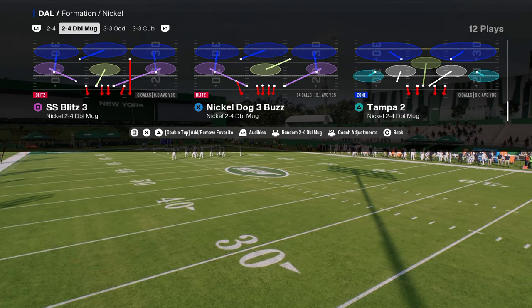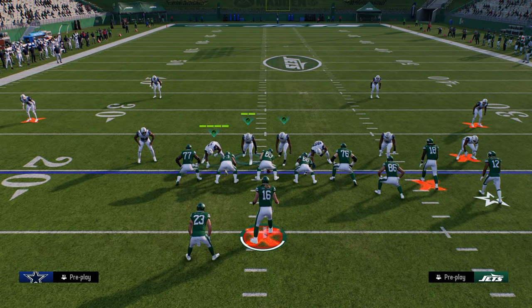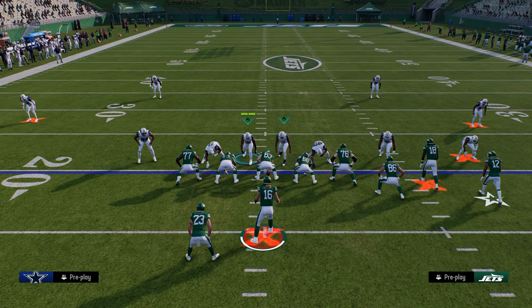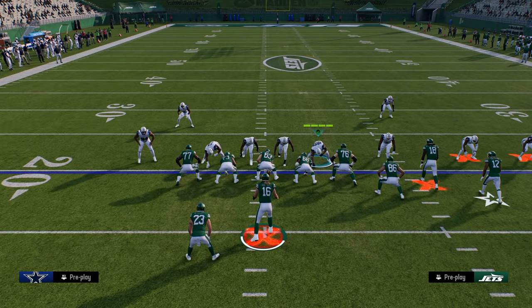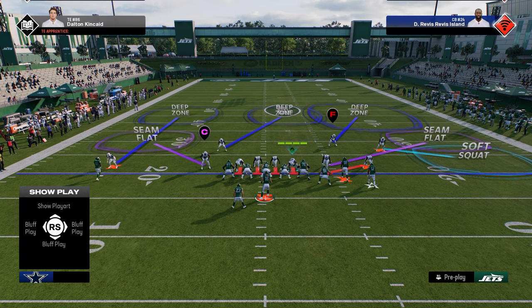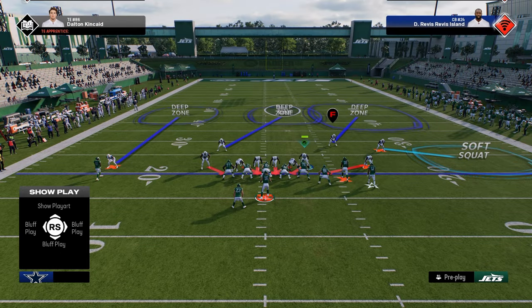To illustrate, I'm going to come out in the Nickel Dog 3 Buzz, and you can see it from zone and from man. For personnel, I really want to have super fast defensive tackles — in MUT this is really easy. I also want to have safeties at these positions so they can get through fast. All we're going to do to set this blitz up is show blitz. If you're in zone, you show blitz, and as you see, it's going to bring these guys down. You can back this guy up and play kind of Tampa 2 if you want. Essentially, this is the defense — then you're going to slant your D-line inside, and you're going to user this linebacker right here.